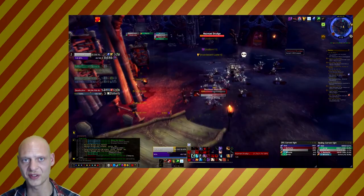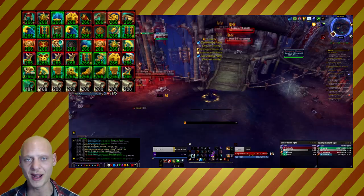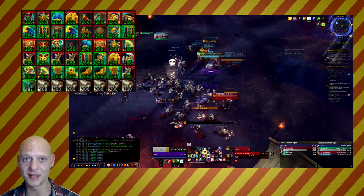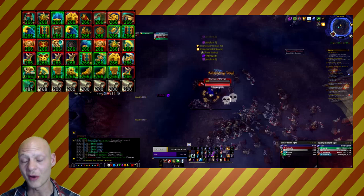On average, every person gets between 40 and 50 green armor pieces. You can scrap them, put them on the auction house for a few gold, or disenchant them to get Gloom Dust and maybe some Umbra Shards. We scrap them to get Expulsom and other materials.